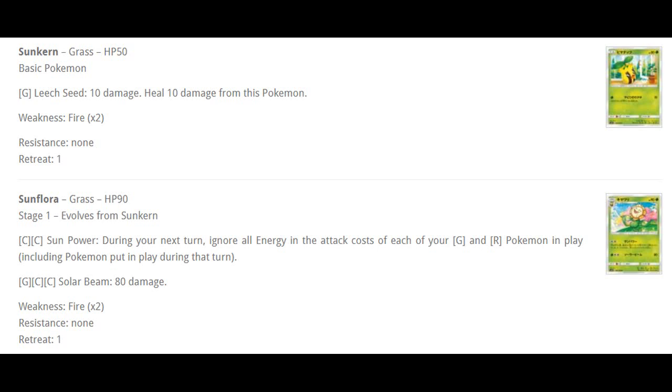First up we are on the Grass type — we have Sunkern and Sunflora. Sunkern is just a basic Pokémon, nothing special. Sunflora has this attack: two colorless energy, Sun Power. During your next turn, ignore all energy in the attack costs of your Grass and Fire Pokémon in play, including Pokémon put into play that turn.